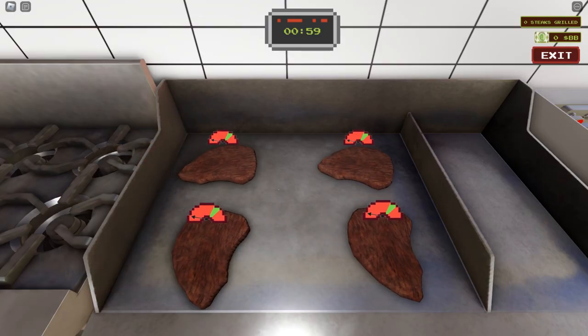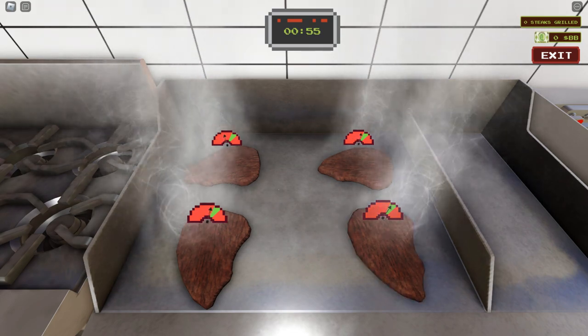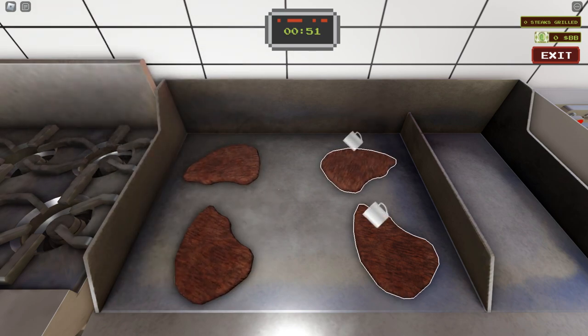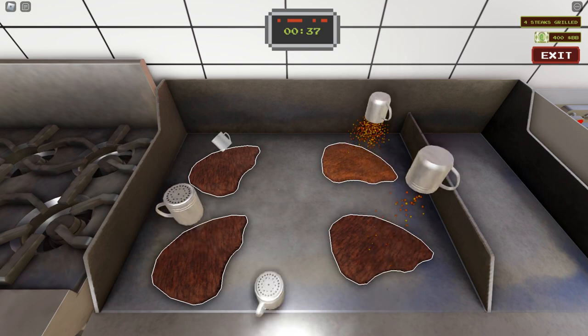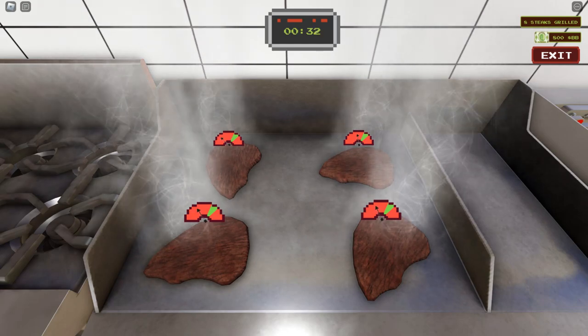Press play and jump right in. I highly recommend clicking the steaks as soon as they have a white outline, or as soon as the arrow goes into the green section. I actually just depend on it turning white — it's way easier. We're going to flip them over and then press again to put on some cilantro. Try to do this as quickly as you can.